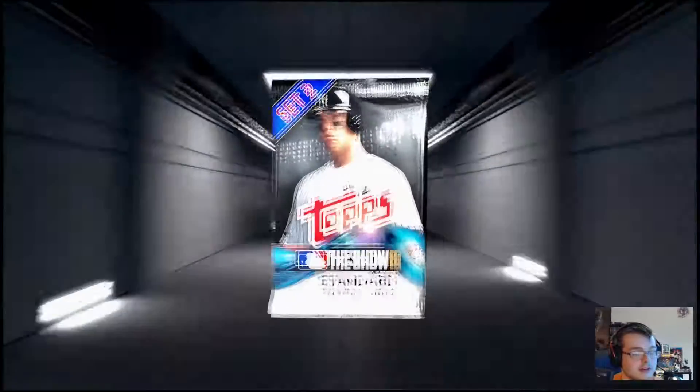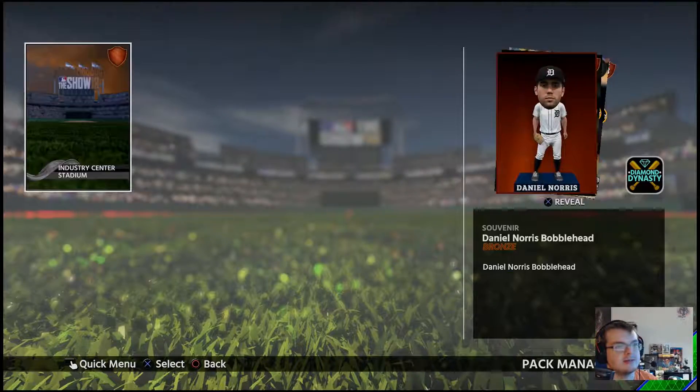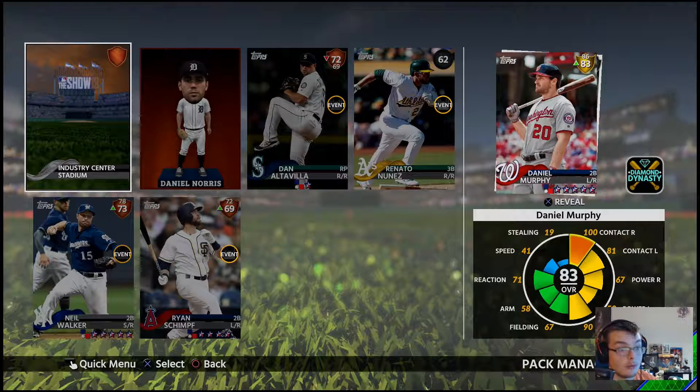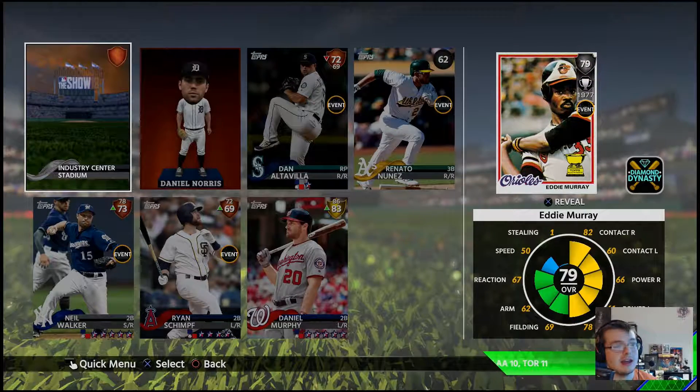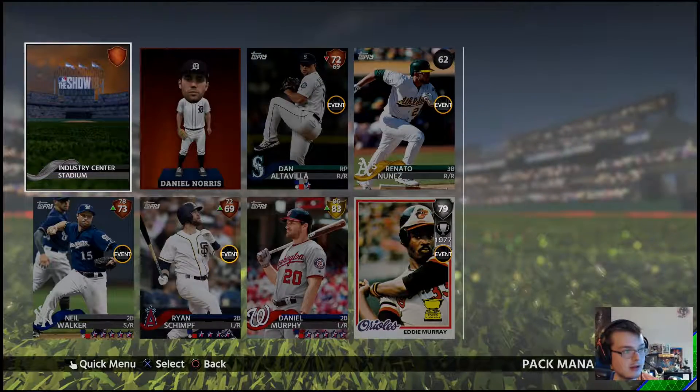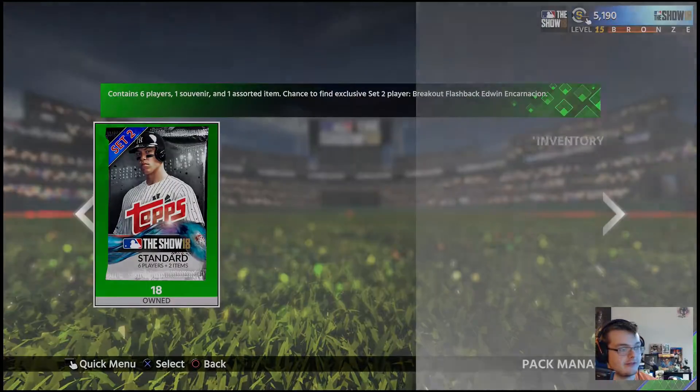Nothing good in that first pack. At this point I'll take anything. I got a gold — Daniel Murphy! Once I'm done with that stupid Harold Reynolds mission, I'm definitely using Daniel Murphy. And a flashback Eddie Murray! I had that card last year and it did pretty good for me, so I'm kind of happy I got them. Got a gold and a flashback silver.